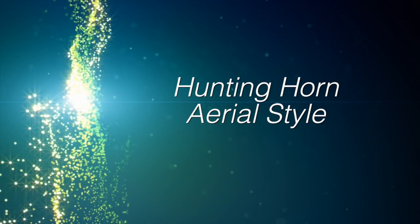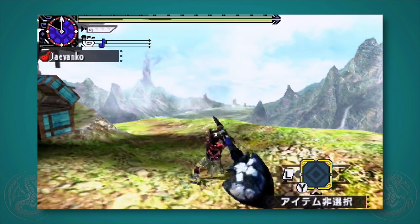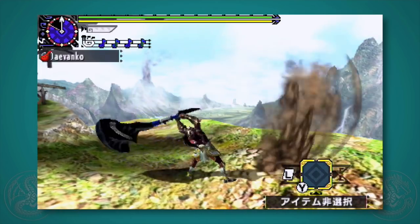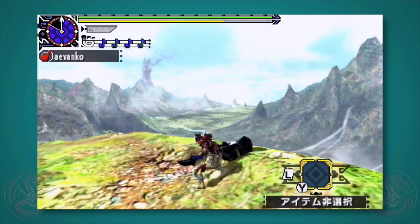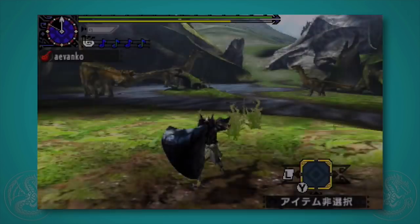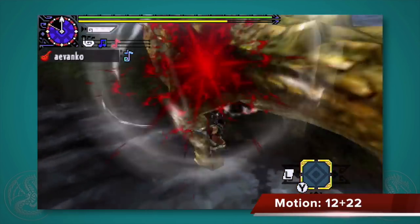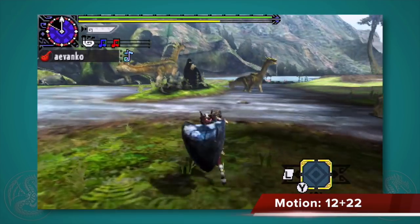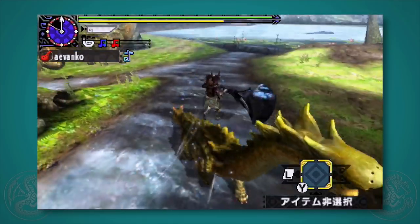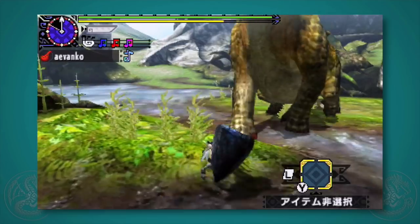Now let's look at Aerial Style, which is actually really similar to Guild. The only difference is you don't have the double note A button attack — pressing A a second time after the right hook does a handle smack instead. In return, you get the Aerial Vault from a normal evade, and from there if you vault off a monster you can do a two-hit aerial attack by pressing X, A, or X plus A for either hit, making it very easy to line up a desired song. Because you're vaulting off the monster, the chance of hitting is high, which also makes it easier to take advantage of the special note system.